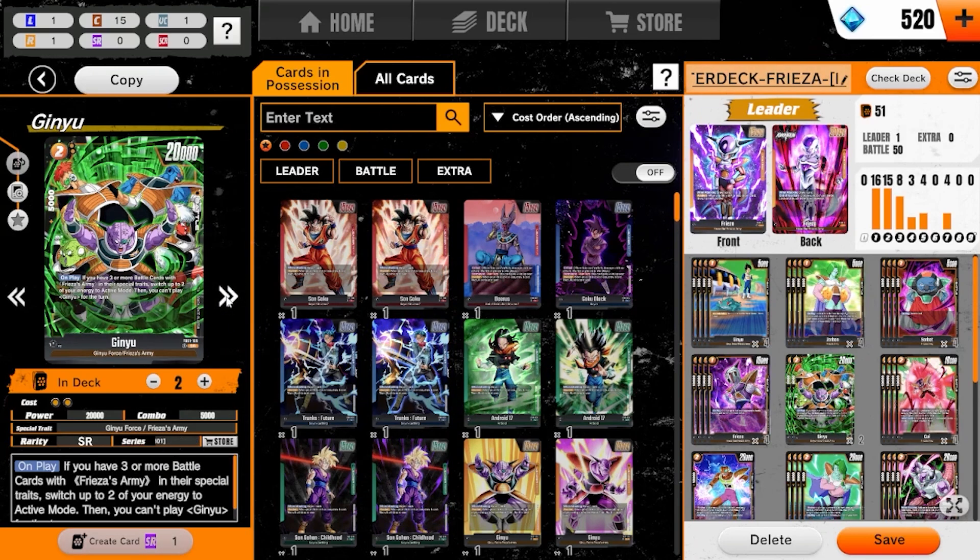I'm running only two Ginyu because I only have two — I did put money into this game, but I'd probably push this to three without a doubt. If you have three or more battle cards with Frieza Army in their special trait, which most of your battle cards do, you can play him and gain back the energy cost, so in essence he comes out for free. One caveat: you can't play anything else with the big Ginyu, so you can't also play the one-drop Ginyu. Just be mindful of that.